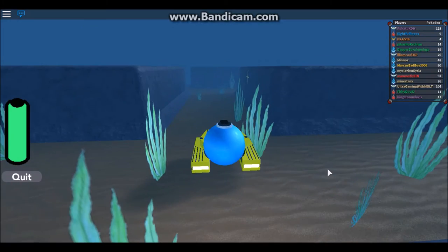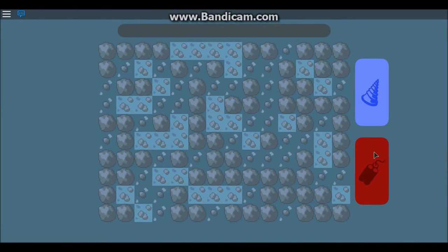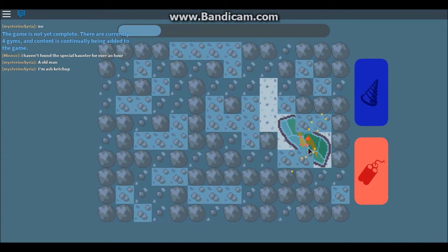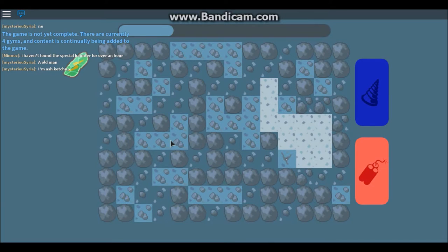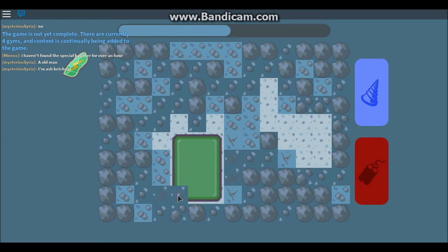So how does this work, you may ask? If a wall sparkles, then you dig it out. Simple. But it does take up the stamina. Oh, I got a stone!